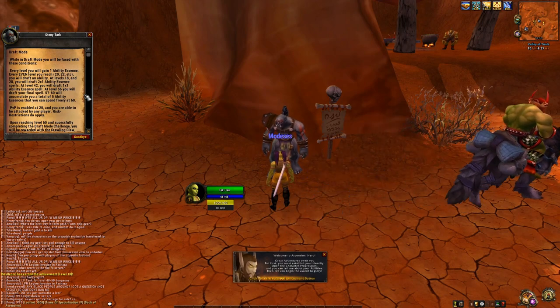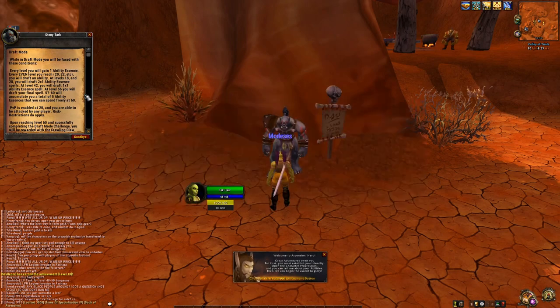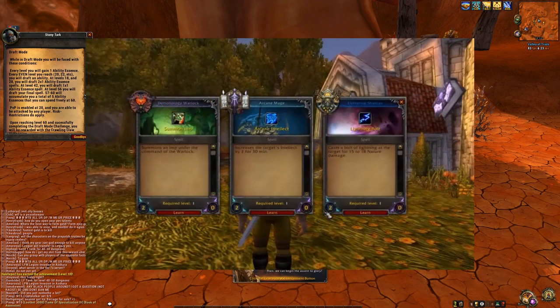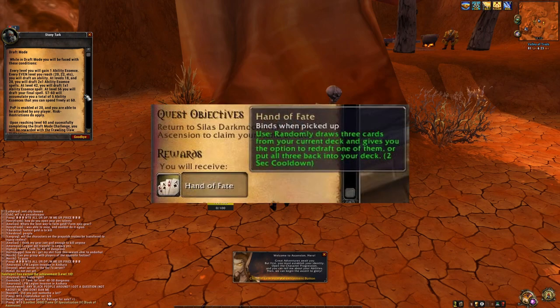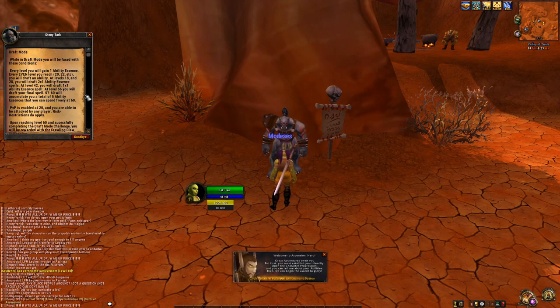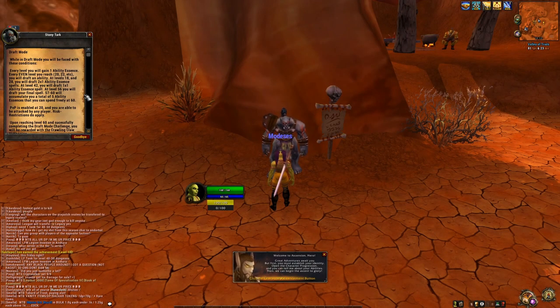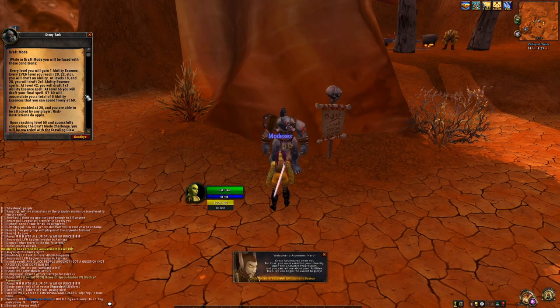You do get items that allow you to redraft certain abilities that you might not like. Anything you don't fancy — use that item, and it will give you a brand new draft of three spells, and then you can pick one of those. Or you could opt to close the window, in which case you will have just wasted the item — but at least you didn't waste the spell you wanted to replace. The way it works is: you first get a selection of the three spells that you're going to eventually replace your old spell with, and then you get the three spells you want to get rid of in order to get the first spell you selected. So it's not the other way around — you're not risking losing a spell that you might not really want to lose.